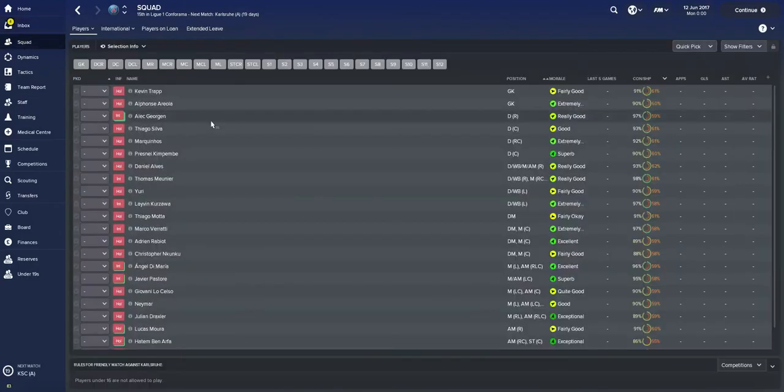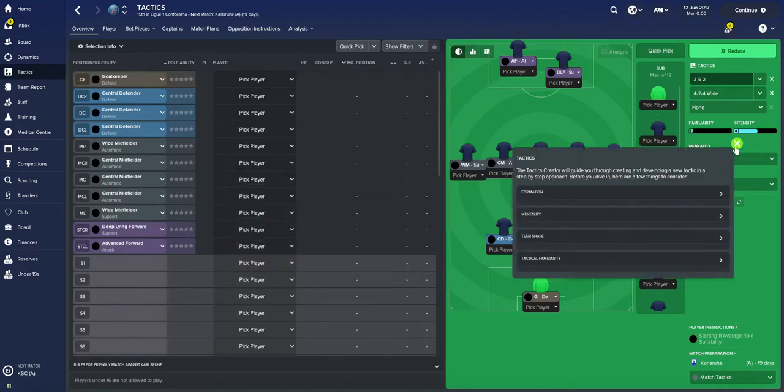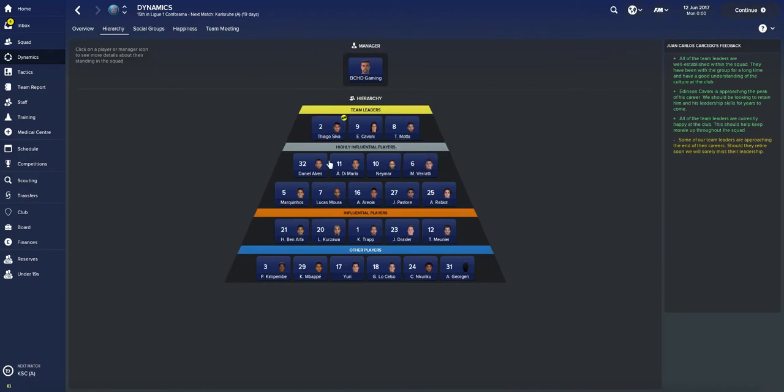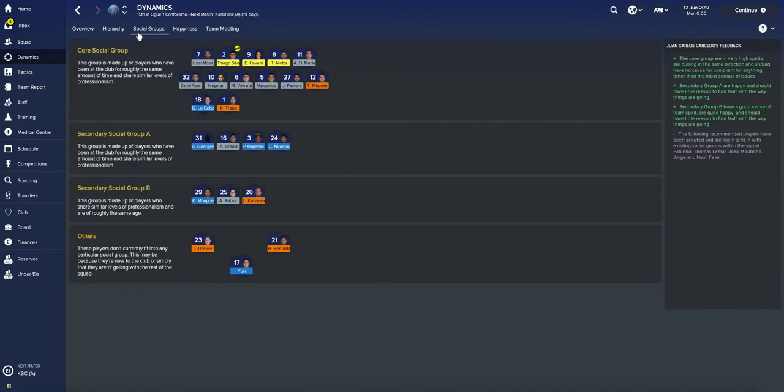We're getting started in this Football Manager save right now as we take charge of Paris Saint-Germain, looking through our squad and checking all the new features they've added. I didn't get Football Manager 2017, but I got 2016, so I have a brief understanding of Football Manager. If you guys have any tips and tricks, please leave them down below in the comments — all your help is appreciated. We're looking at the squad dynamics, what players are most influential on your team.